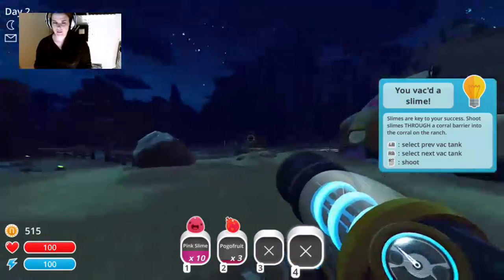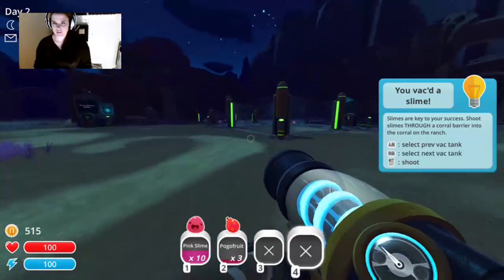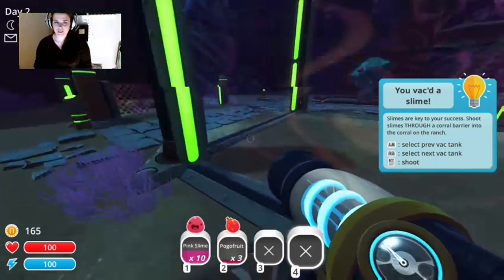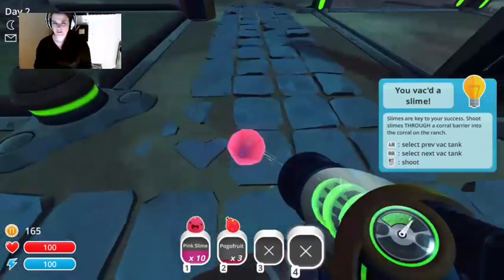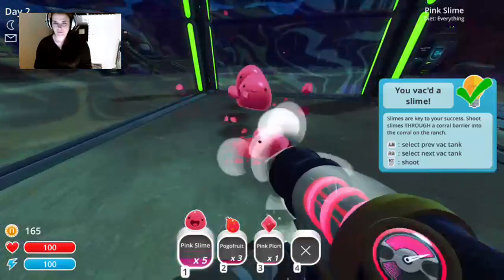We got 515 — we can do that. Let's see what we can get: high walls here for 350. We're gonna have to collect some more plorts, but that's okay because we got our little pinkies.